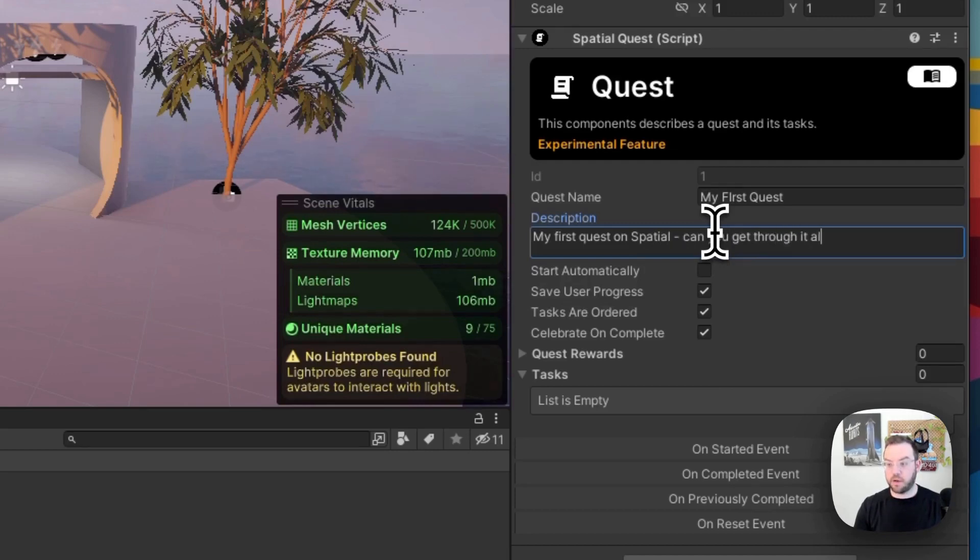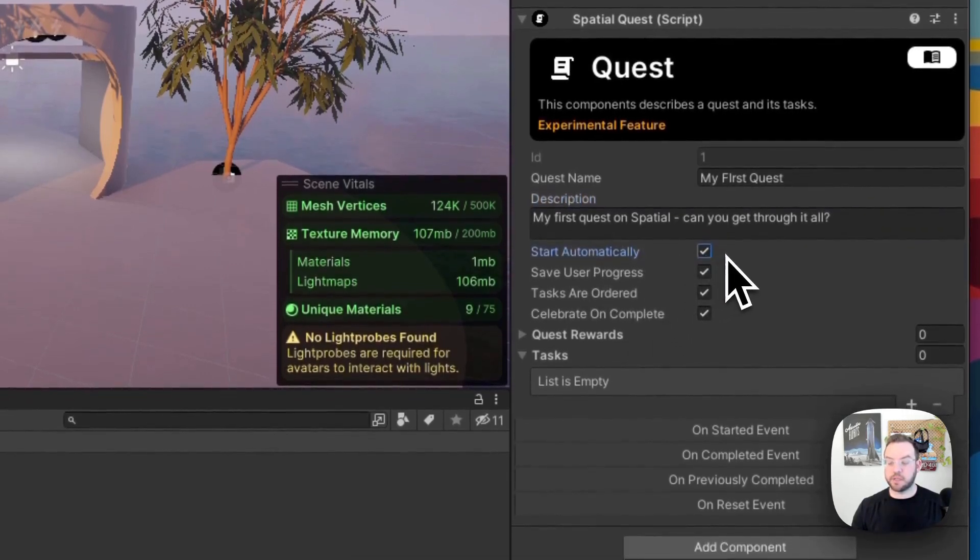Coming down, we have some settings. The first is 'Start Automatically' — I'm going to check that, so as soon as someone comes into the space it starts the quest automatically. We can also have a quest start through a trigger or other action, such as when someone walks into a certain area, but in this case we'll start it automatically. Next is 'Save User Progress,' which saves someone's progress so if they leave and come back later they don't have to start over.